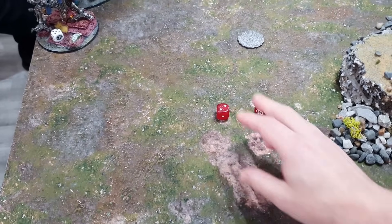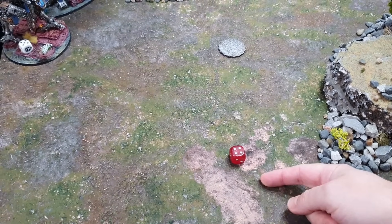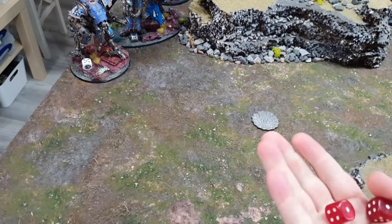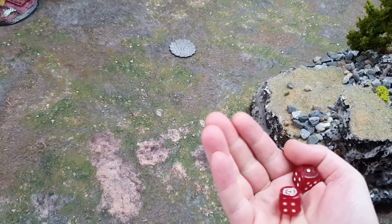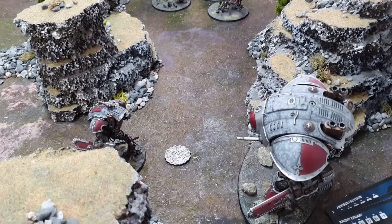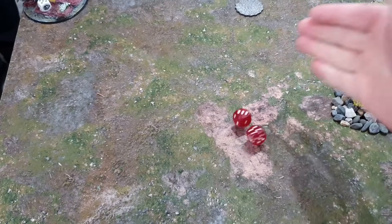The Thermal Cannon from the Errant fires at the Lancer — it's the closest target so hitting on twos instead of threes. Rolling 2D3 gives five shots. All hit, wounding on fours with a re-roll. Two more wounds get through, one save made, and the other does D6 damage for five. The Rapid Fire Battle Cannon from the Paladin adds another volley — 2D6+6 shots — targeting the Lancer as well.